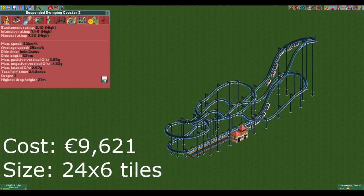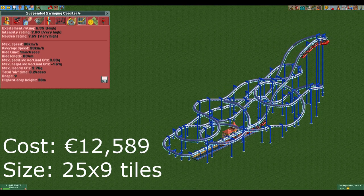The third design is already showing how expensive the suspended coaster can be if you need higher stats. That said, if you have a bit more money to spend, a design like this can be a good addition to your park. It has a couple of brakes to control the speed but apart from that it is nothing special. The last design is really showing how expensive this coaster will get if you want high stats — it costs over 12,500 euros and has an excitement rating of only 6.35. A suspended coaster as big as this usually isn't a good idea because of the diminishing returns, but if you have lots of money it can be worth it to build a big coaster for higher stats.